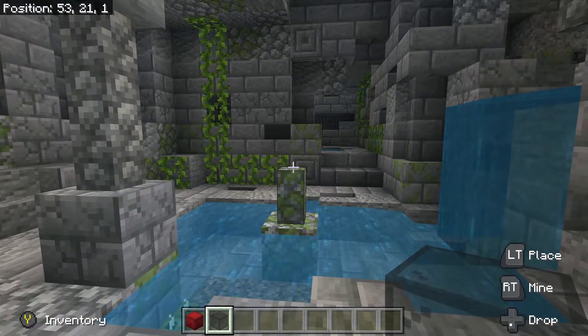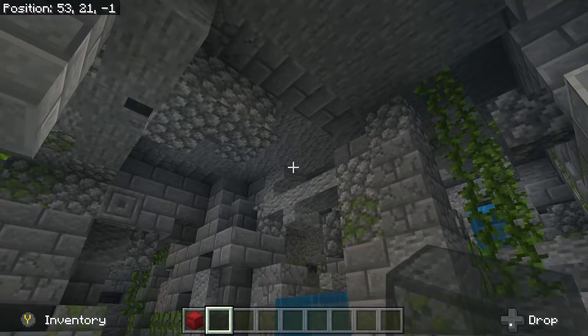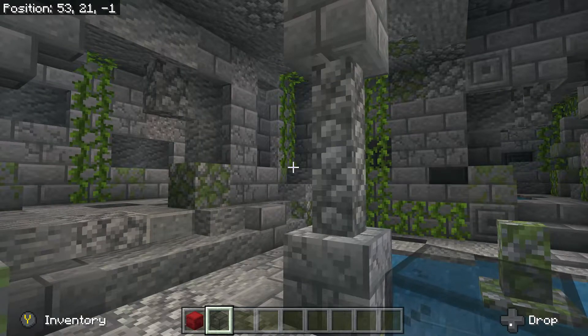Let's go ahead and walk around a little bit to show you what all has been built. The ceiling does need some work but that is hard to do since the hermits pretty much never look up.